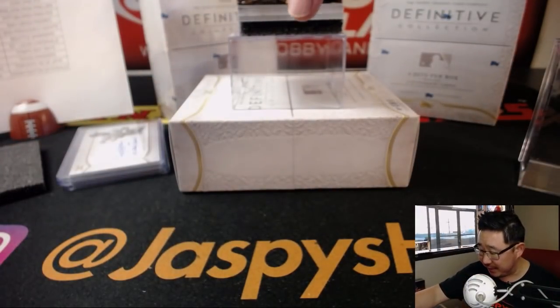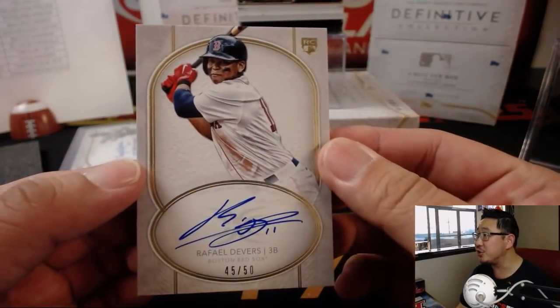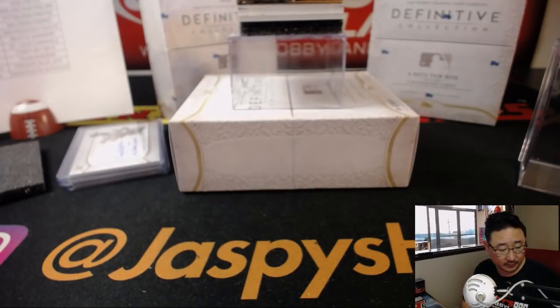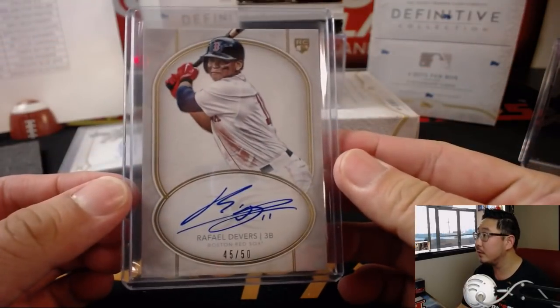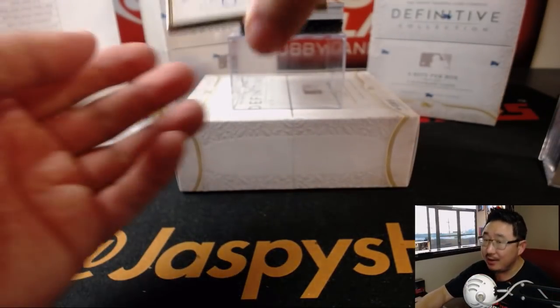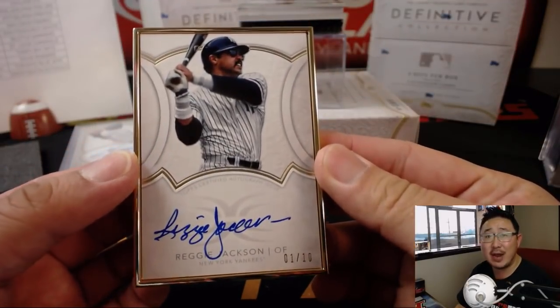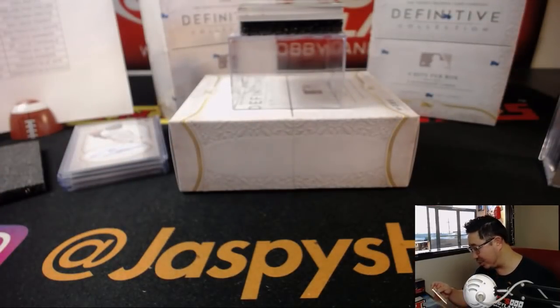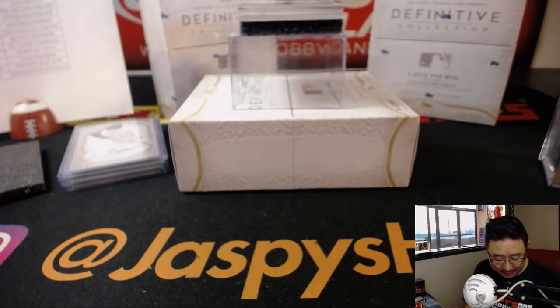Next up — 45 out of 50, it's Rafael Devers, Red Sox. Nice one for Diane and the Red Sox. Then we have the frame, out of 10 — it is Yankees edition of Reggie Jackson, the straw that stirs the drink. 1 out of 10 gold frame. Look at those shades — sick. That goes to Clyde the Glide with the Yankees.